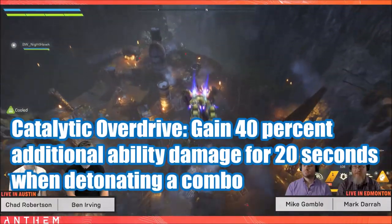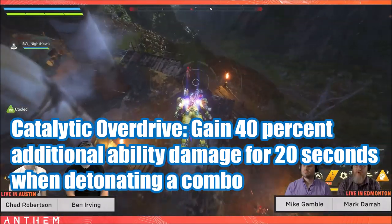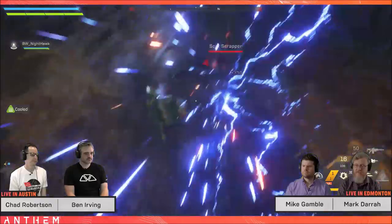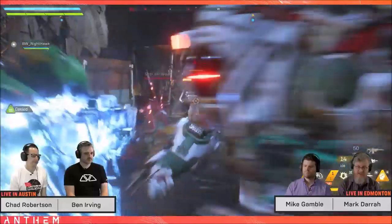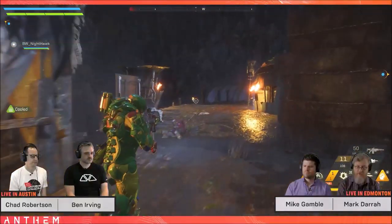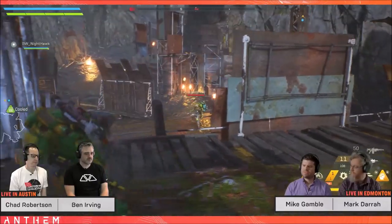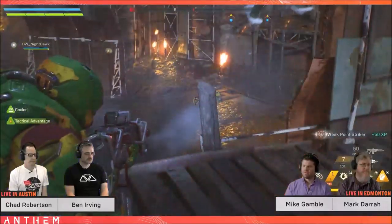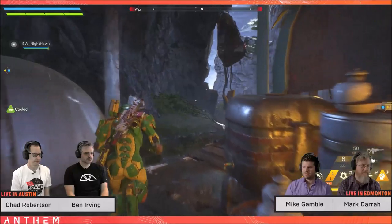For the Colossus, we have the Catalytic Overdrive: you gain 40% additional ability damage for 20 seconds when detonating a combo. Now this is pretty massive — it's 20 seconds, not 5 or 6 seconds. You gain 40% ability damage for 20 whole seconds after detonating a combo, and you'll be detonating a lot of combos. So if you're looking to build that powerhouse, this is really awesome.